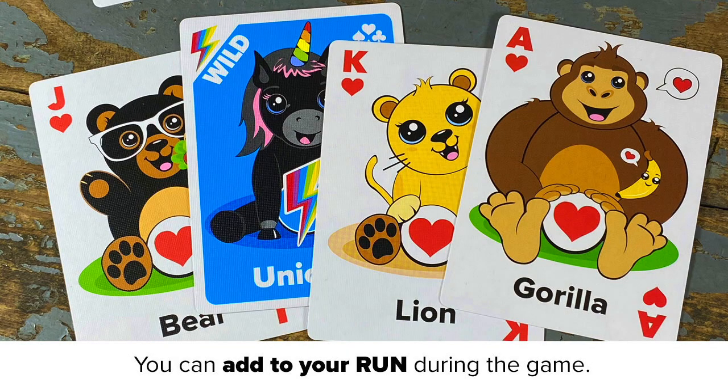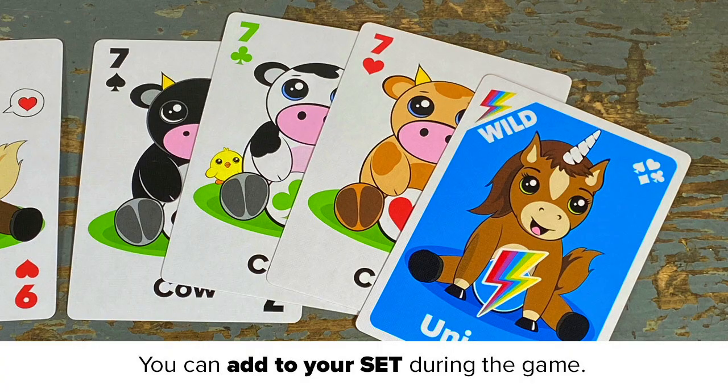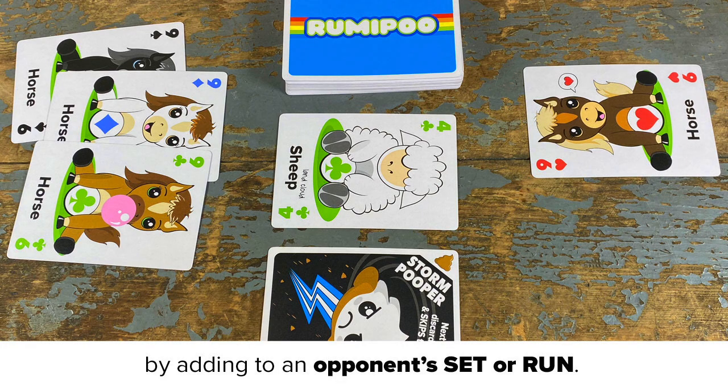You fill your sanctuary by playing a run of 3 or more cards of the same suit. You can add to your run during the game. Or you can play a 3-of-a-kind set, and you can add to your set during the game. You can also play a single card to your sanctuary by adding to an opponent's set or run.